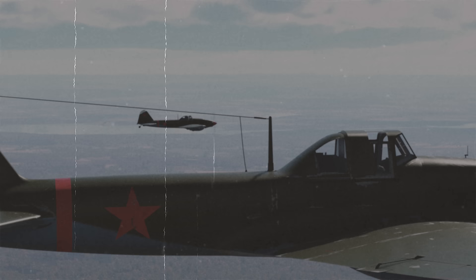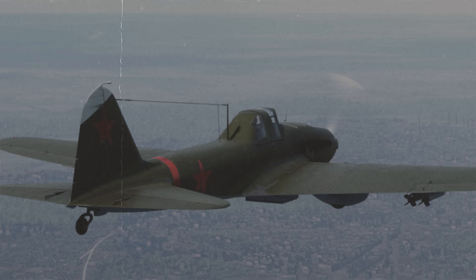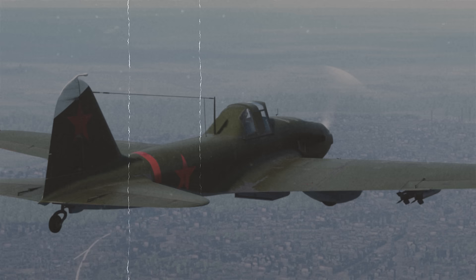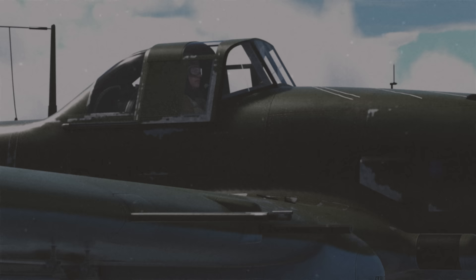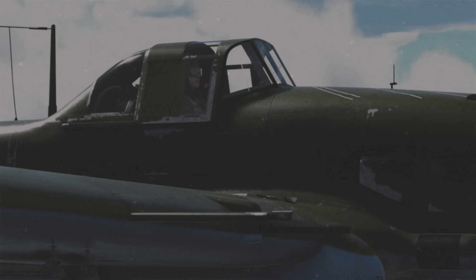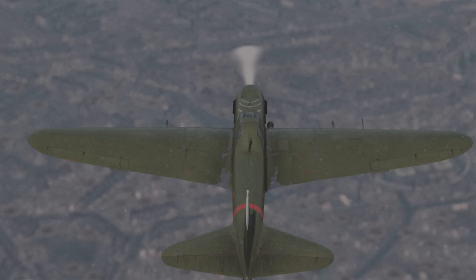And thus, his personal IL-2, tail number 94, flies over captured Königsberg. Its hull is decorated with 'Revenge' and 'For Leningrad' inscriptions. They're there, alright — we just can't see them for some reason. Because that's just the kind of pilot in that plane.